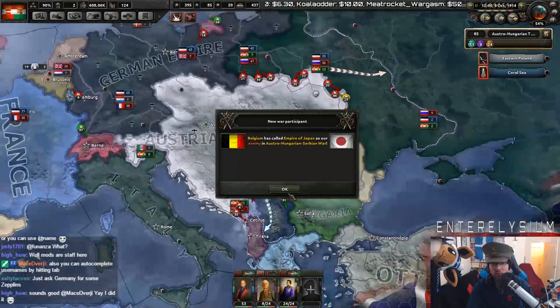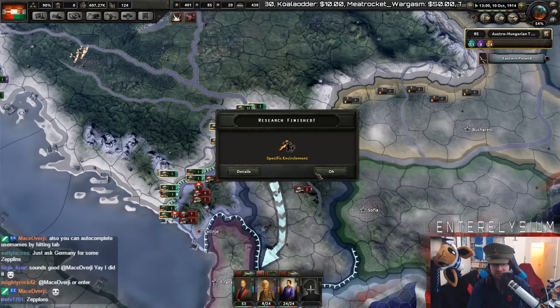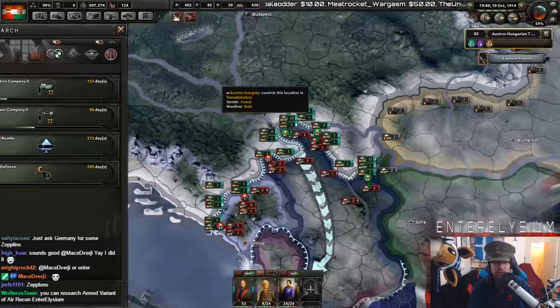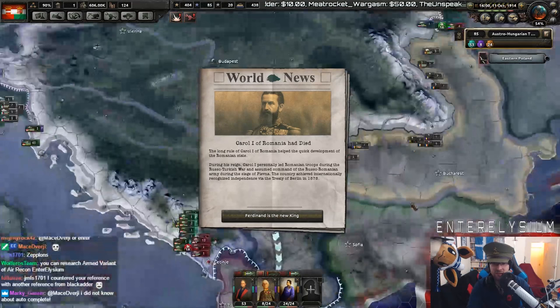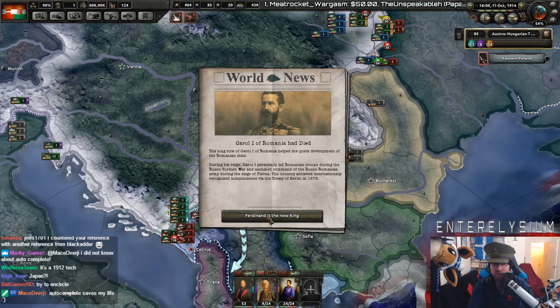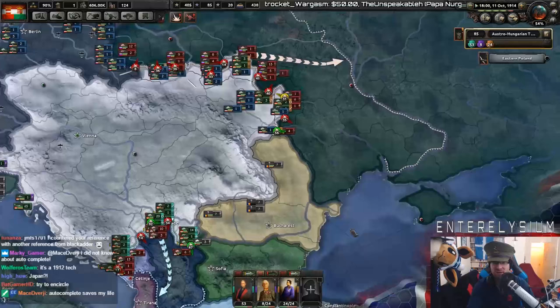Belgium's called in the Empire of Japan. Okay, that makes sense. Specific encirclement — lovely. I much prefer it to that random encirclement you get. We've actually got Belgrade almost encircled. Romania — the long rule of Carol I of Romania helped the quick development of the Romanian state. During his reign, he led Romanian troops during the Russo-Turkish War and assumed command during the Siege of Plevna. Sounds like a bit of a dude.